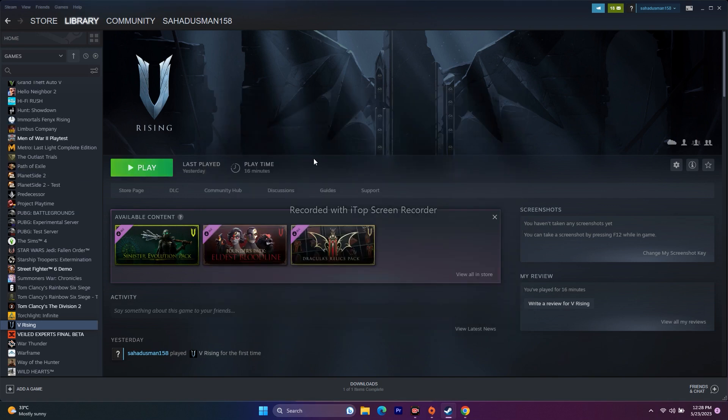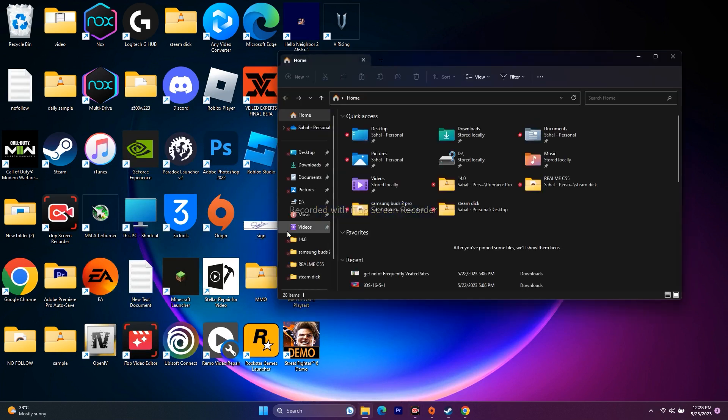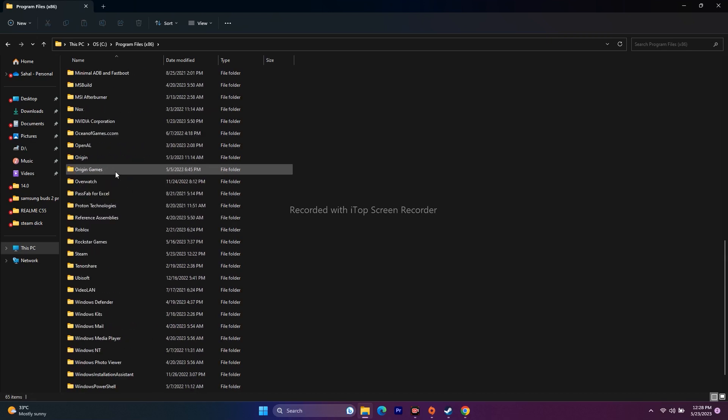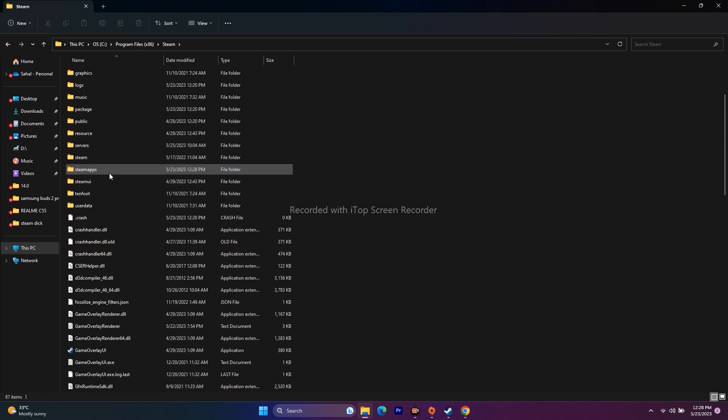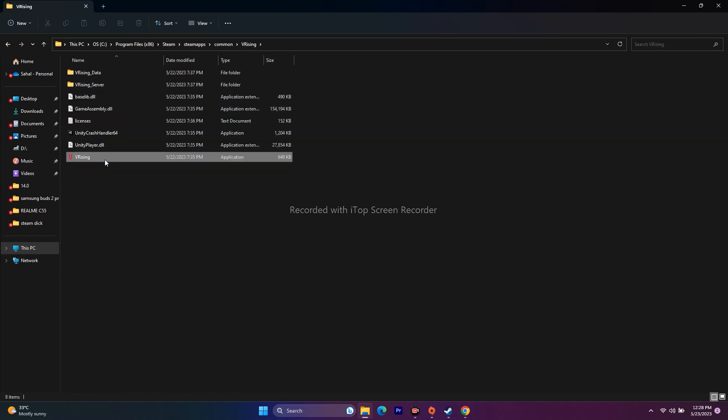The next step is to launch the game from the installation folder instead of from Steam. To navigate there via File Explorer: go to This PC, Local Disk C, Program Files (x86), Steam, SteamApps, Common, then V-Rising. Launch the application from there.